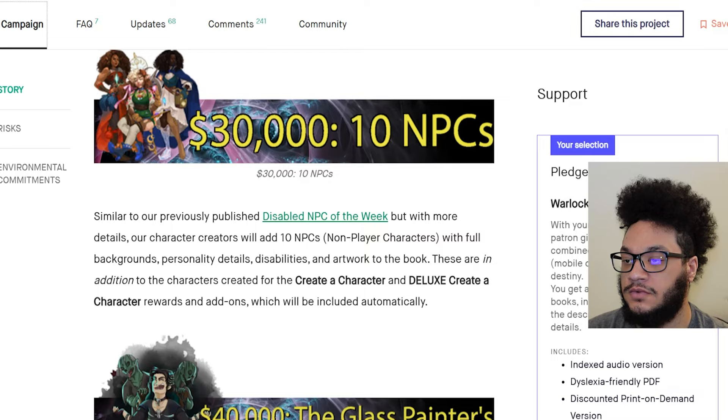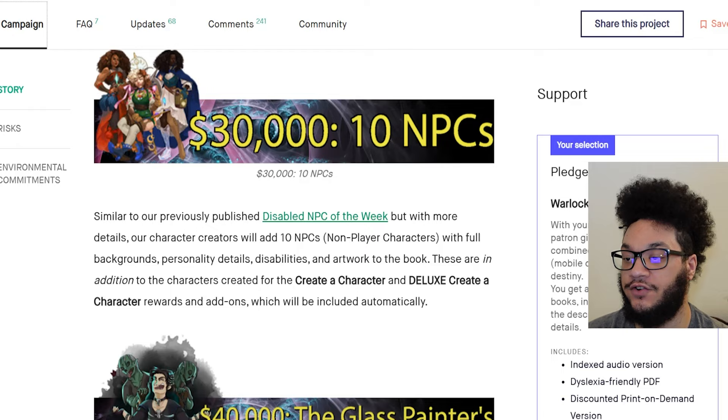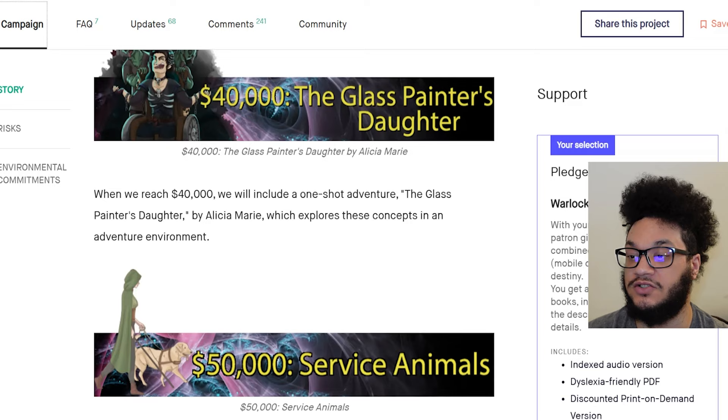$30,000 gave us 10 NPCs — character creators would add 10 NPCs with full backgrounds, personality details, disabilities, and artwork to the book, in addition to the characters created for the creative character and deluxe creative character rewards. $40,000 was the Glass Painter's Daughter — they would include a one-shot adventure, The Glass Painter's Daughter by Alicia Marie, which explores these concepts in an adventure environment. $50,000 was service animals — they included a chapter to implement service animals into the game, both real world and fantasy animals, including rules for training and how to use them. That is awesome.